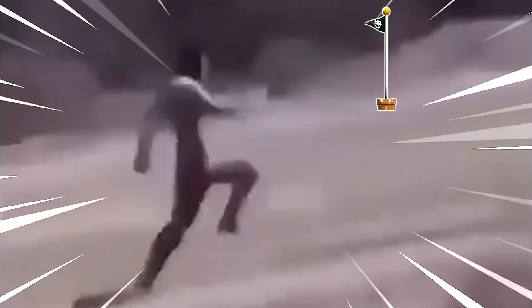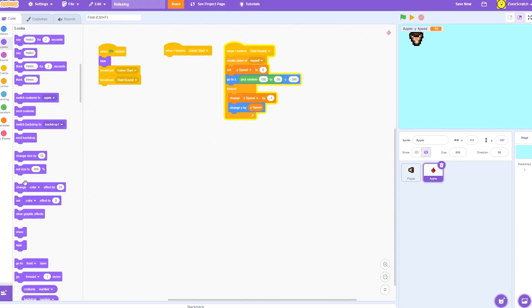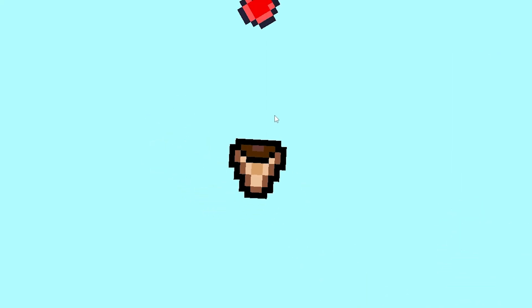It's looking pretty good so far, but you can't have a game without a goal, so I drew up this apple and made it so the apple drops from the sky anywhere from 150x to negative 150x. I also made the score at the top left, and made your basket blink white — same with the apple — after collecting one.